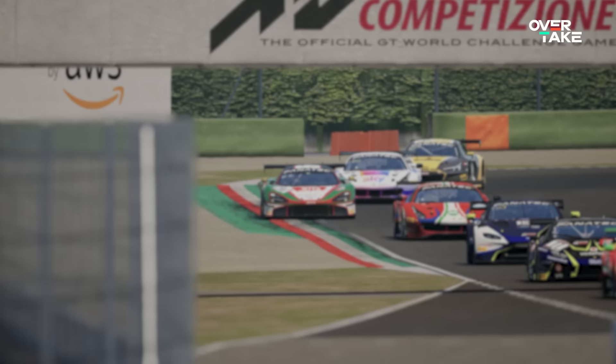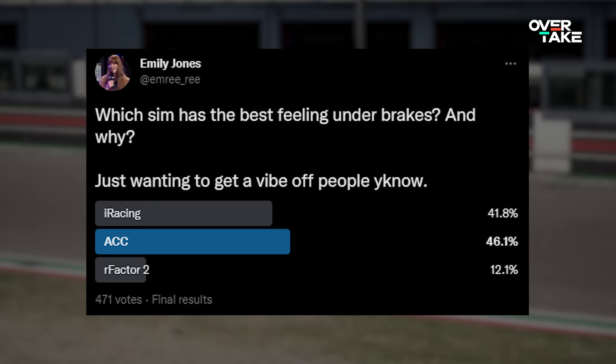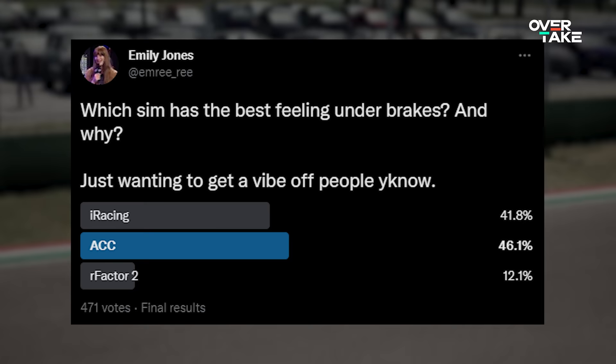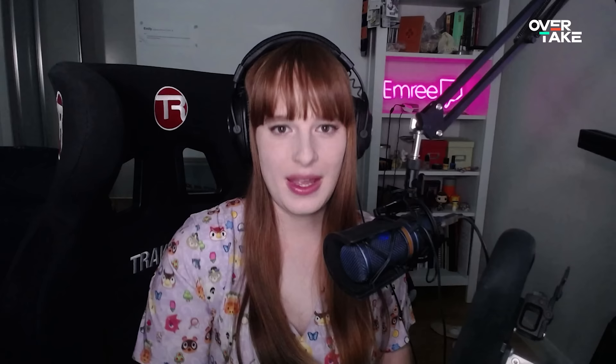I wanted to get an idea of what braking people prefer in these sims, so I ran a poll on Twitter asking which sim has the best feel on the brakes and why. ACC ended up winning on 46.1% and iRacing came second with 41.8%, but it was surprisingly close. There were some good points brought up — some people loved ACC, some loved GT7, Riley loved the sims, and Doug didn't like any of them. There was also a vote for AMS2 which quickly devolved into a heated debate about whether it's a dead game — classic sim racing Twitter.